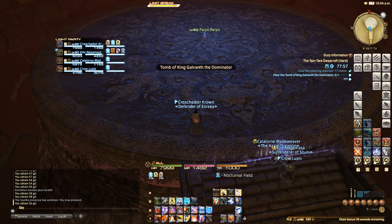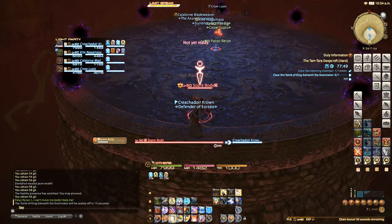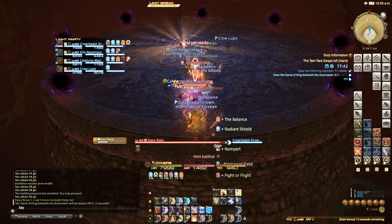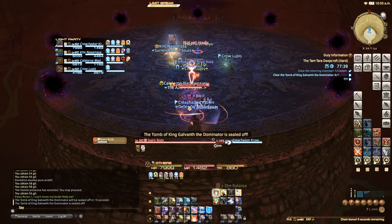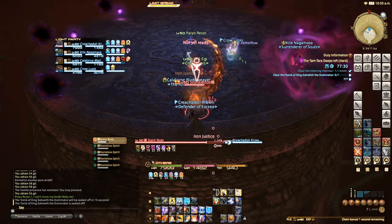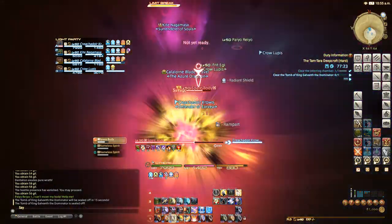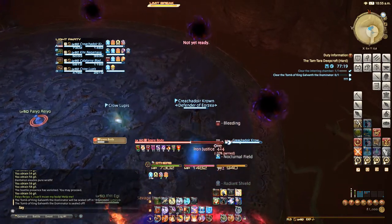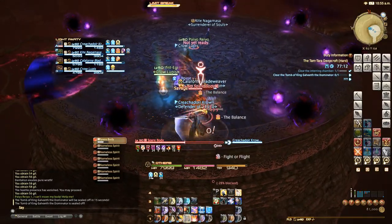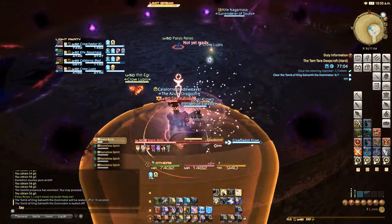For this fight, all I really remember is that we're supposed to protect this NPC — we're not fighting him, we're protecting him. Those balls will do damage if you run into them, and the healer is soaking them up. We want to move out of the bleed area and pull the boss over here. It's probably a good idea for the healer to soak them since he knows what he's capable of healing through.